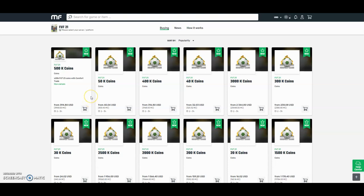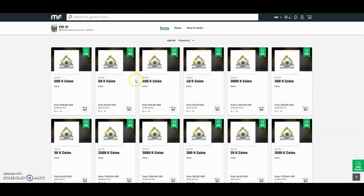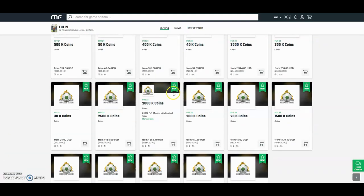Check out MuleFactory.com for the cheapest FIFA 21 coins. They're brand new out now. Prices will change every day due to the fact that FIFA has just came out, so don't take these prices for gospel. They do the safest comfort trade around — all legit and fast orders. Bear with them at the start because there will be a lot of orders. Use the checkout code OWENFIFA to get yourself a discount.